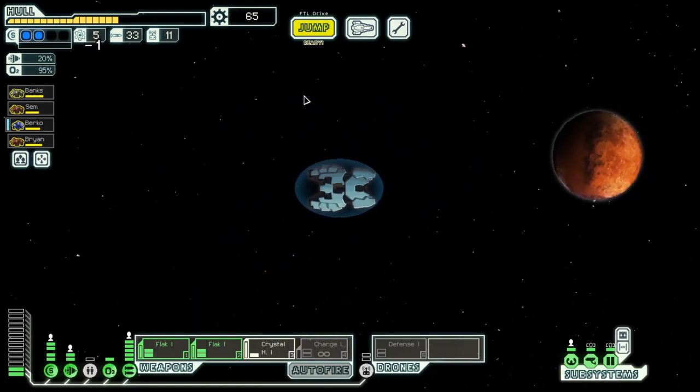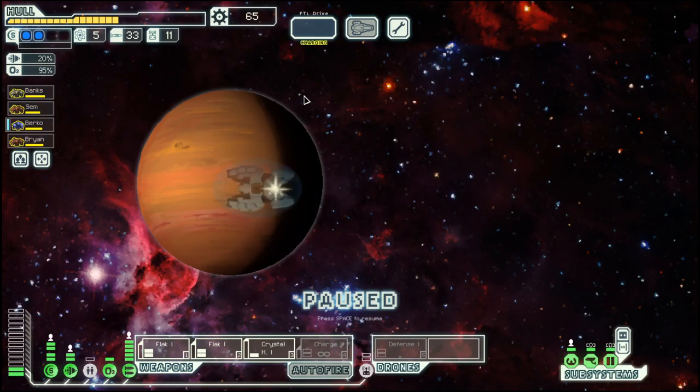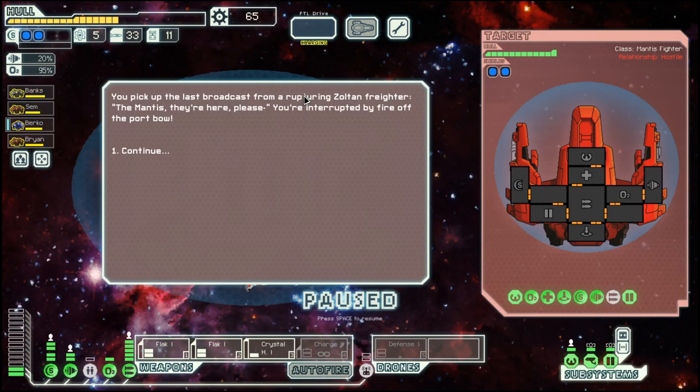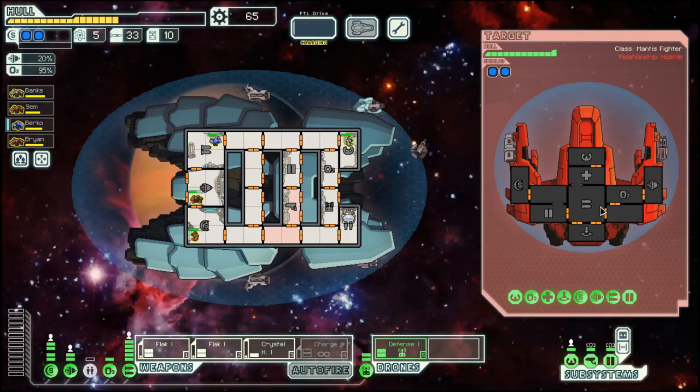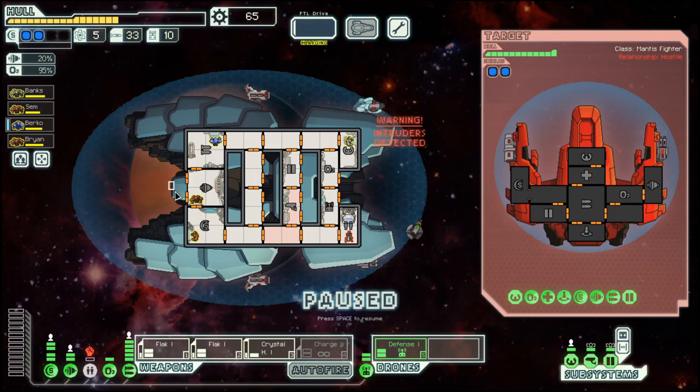We are in Sultan Homeworld where we are hoping to make it to the end and get a Sultan shield out of it, and stock up on fuel. They have a missile, they will probably board us, and they have two shields.